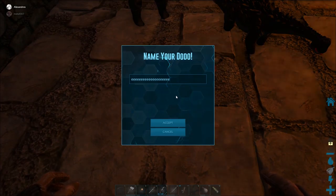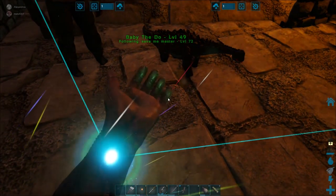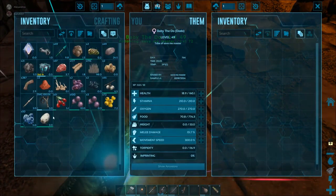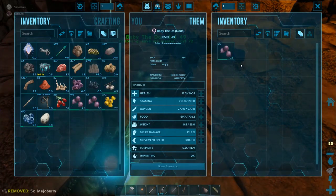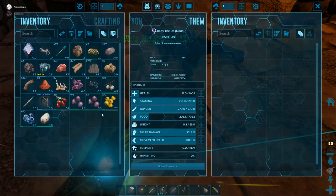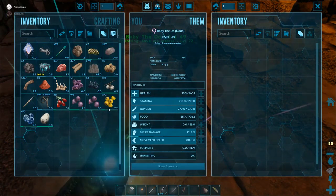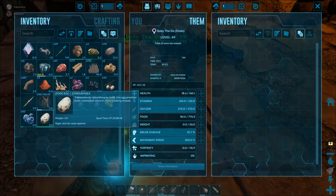It's walking away — there it is. Okay, now open its inventory, put some berries in it, then hover over those berries and press E. Yeah, it's in there — see? Now wait, don't feed it all the berries because there's a limit to how long it'll take.